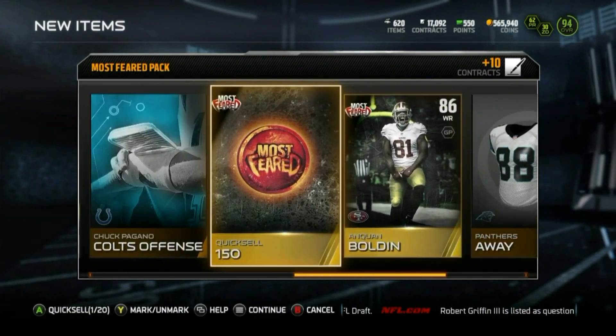Alright, quick sell 500. We got Kyle Long, Eric Reed — you know we love them 49ers, baby. I love these quick sells they have in here, that's a nice little addition. 14 packs left, guys, let's see what we get.